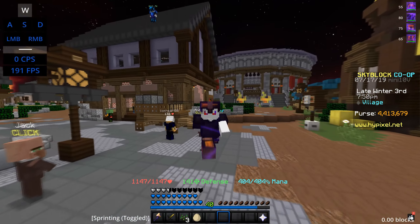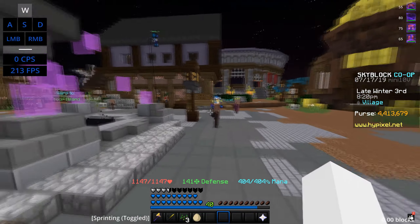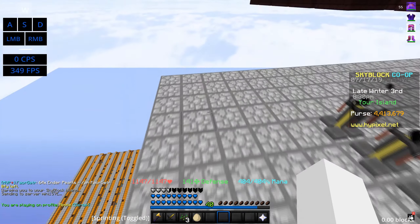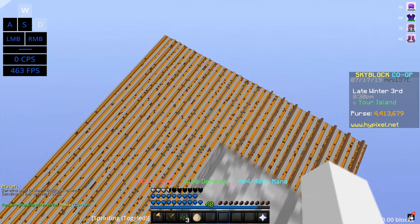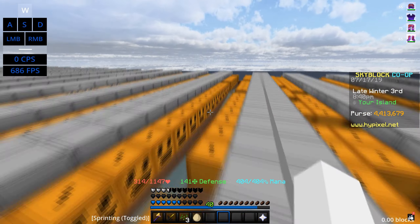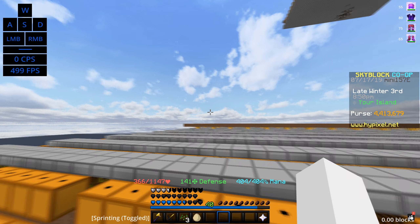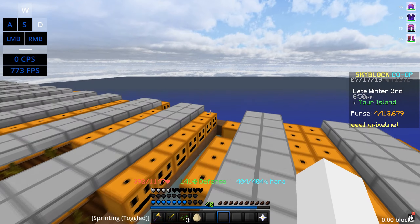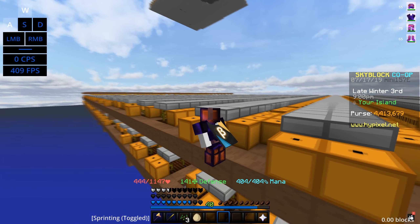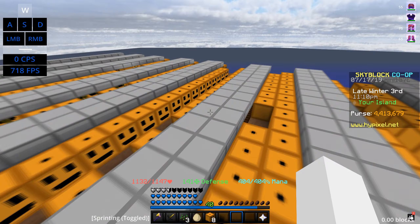A lot of you guys are probably wondering, Mex, how did you actually get 4.4 mil? Honestly, it was a grind. Let's go over to my island and I want to show you guys what I currently have set up. Over here I have a 160 by 160 pumpkin farm and my pumpkin farm is actually two layers. As you can all see, this isn't really the best setup for pumpkins and I know there's better setups out there. When you're grinding pumpkins you're making a lot of money and a lot of progression.